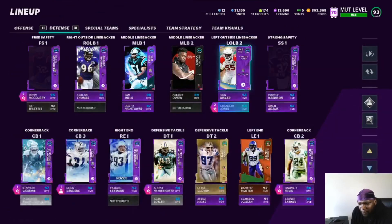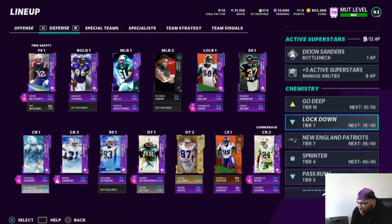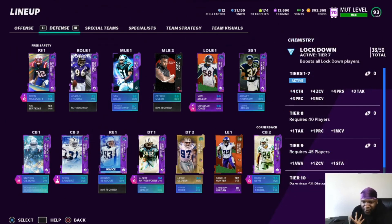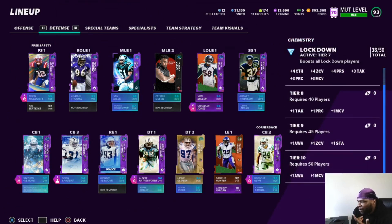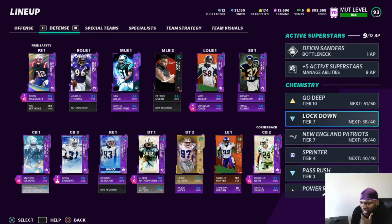Now for chemistries — if you pass the ball, Go Deep is goated. The extra throw power, extra catching, extra deep route running, extra break sack, extra deep throw accuracy, and extra throw under pressure are all great. Go Deep is the best thing for me to run. Lockdown — you gotta run Lockdown. There's no reason you shouldn't be running it. The corners are getting a lot better, but if you don't have the best of the best, run Lockdown — they're giving you free man, free zone, free press, free catch. Run Lockdown right now.